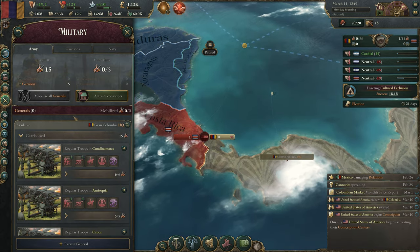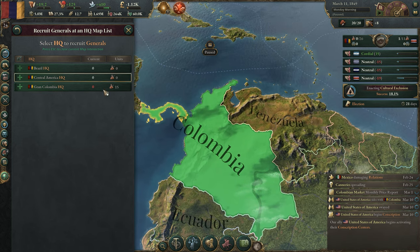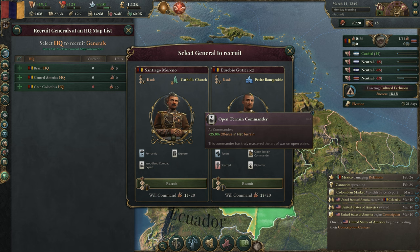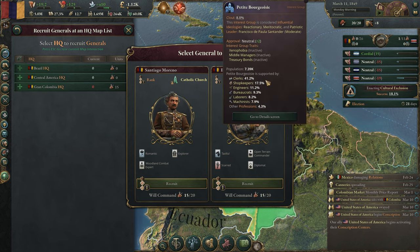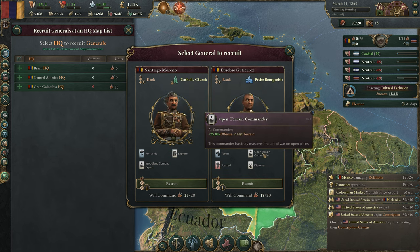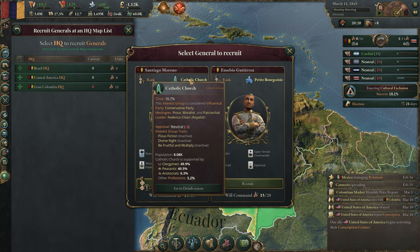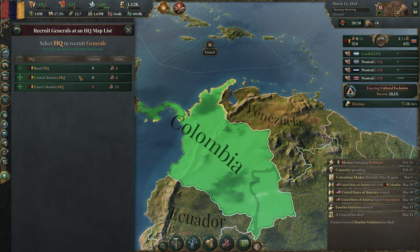Next step, we need to get ourselves a military general. At the start we have no one in charge of our military at all. We go to recruit general under Grand Columbia — this is split by strategic regions, so because all my barracks are in the same region, we need one general. You have two choices and they have various traits. We have one from the Catholic Church and one from the petty bourgeois. Recruiting them increases the popularity of that faction. Looking at these traits, they both kind of suck. So Plan B — we're going to recruit one, fire him immediately to reset, and get another choice.